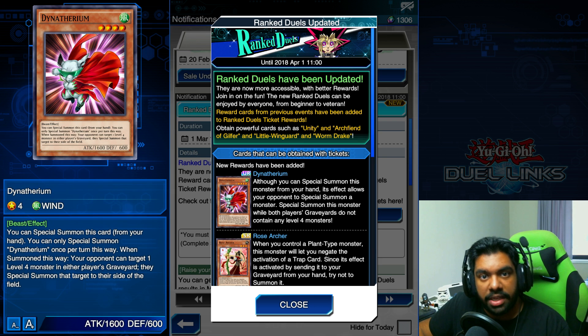He ends up being a free special summon. When we get to the era of synchros and XYZ monsters, having the ability to double summon for free is going to be absolutely amazing. You special summon this guy, your opponent can't summon anything, then you summon another Level 4 to overlay for an XYZ, or summon a tuner and synchro summon. He's going to be incredible when the time comes, but until we get synchros and XYZ he's going to be pretty average.